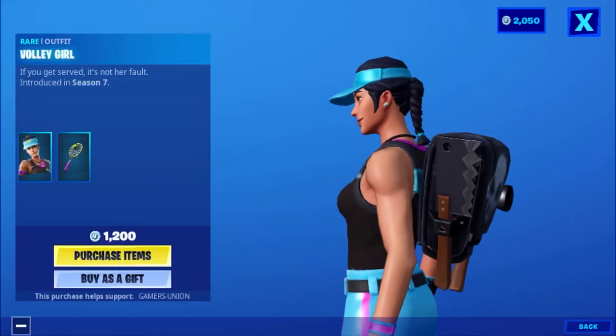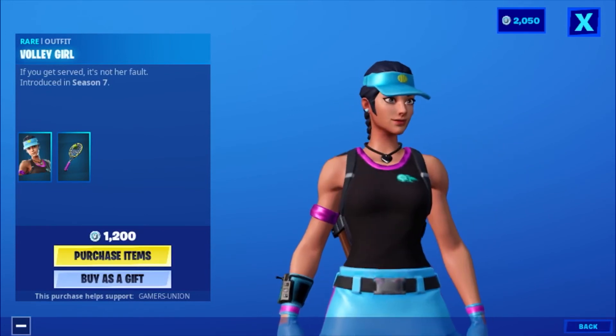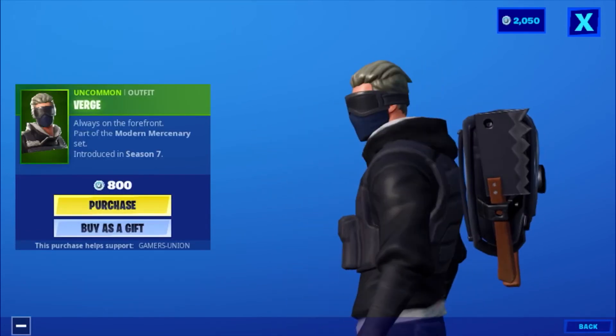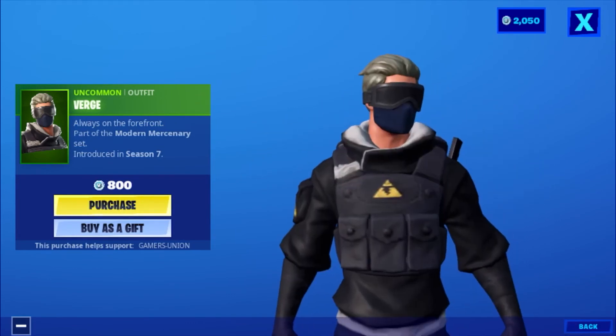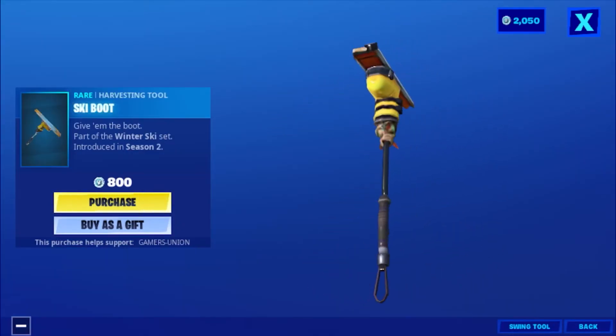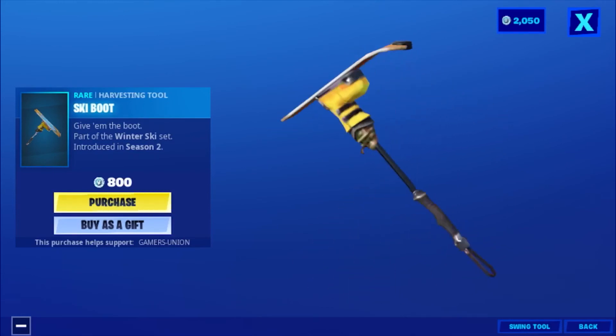Then we have the rare outfit Voli-Girl — if you get served, it's not her fault — introduced in Season 7, 1200 V-Bucks. Then we have the uncommon outfit Verge — always on the forefront — part of the Modern Mercenary Set, introduced in Season 7, 800 V-Bucks. Then we have the rare harvesting tool Ski Boot — give him the boot — part of the Winter Ski Set, introduced in Season 2, 800 V-Bucks.